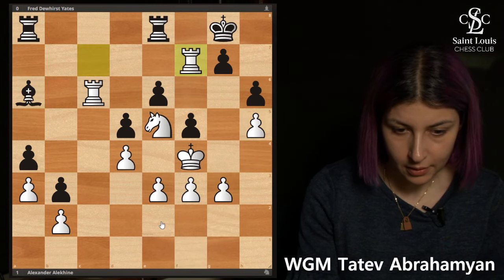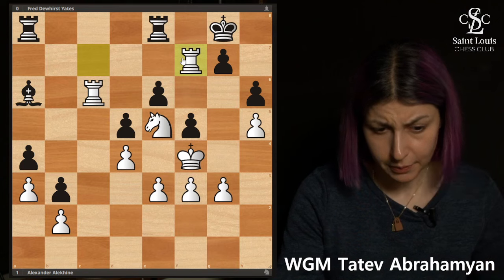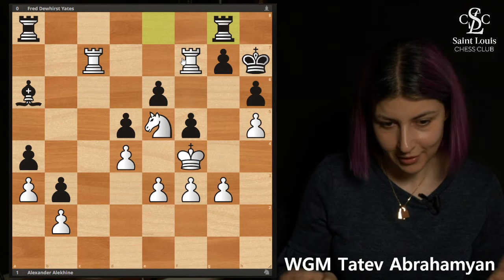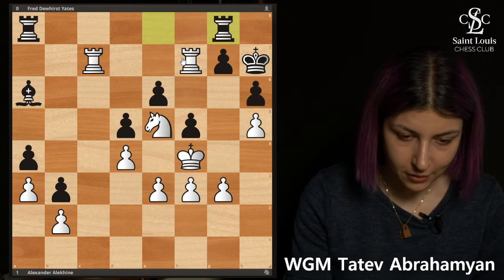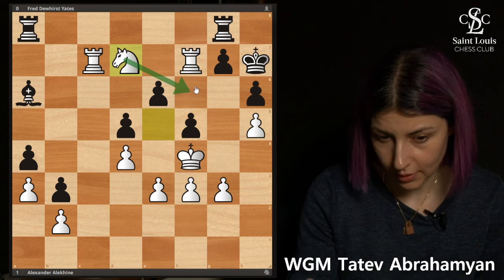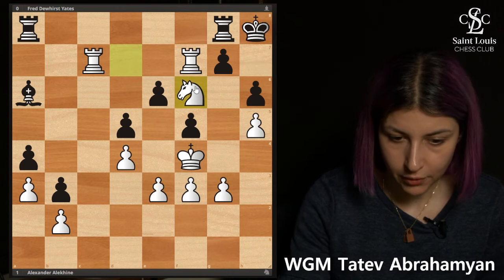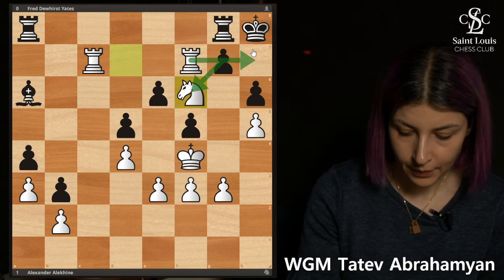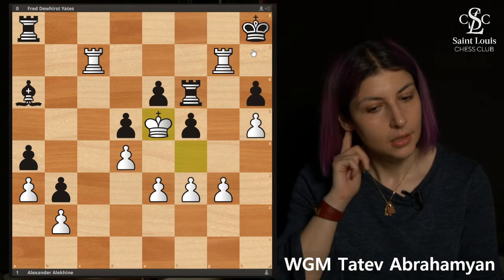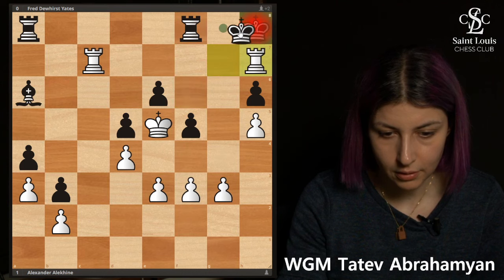Pawn to g3, rook f7 — at some point we have to start making progress. Black plays Rg8, basically just sitting there hoping to hold. But the game ends in a few moves because Nd7 is a really nice move threatening Nf6 taking the rook; king goes back. Nf6 of course — taking is impossible, Rh7 is mate. Instead Rf8 was played, but Rf6 and now Ke5 — the king dominates the rook, which has no squares to go to. Rook goes to f8: very simple checkmate.